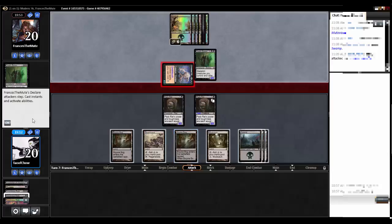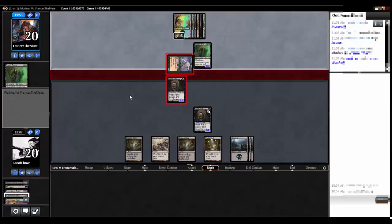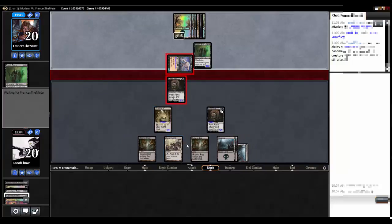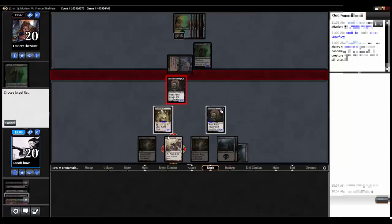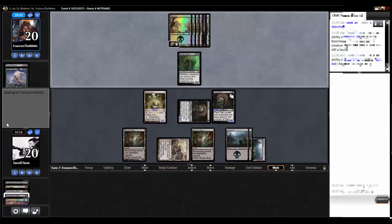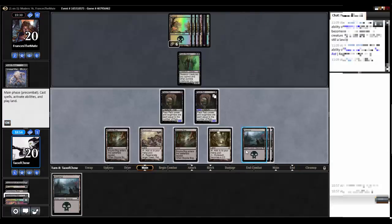Block with my pack rat. Tap — Mutavault becomes a creature. Tap Swarm Yard. Regenerate target rat. Basically he just traded for nothing. At this point he should just scoop unless he thinks he has something in hand that might help.